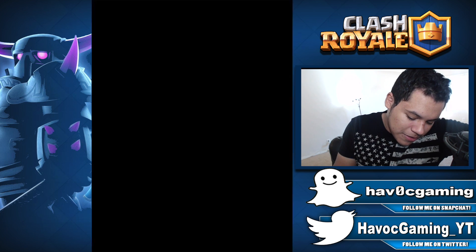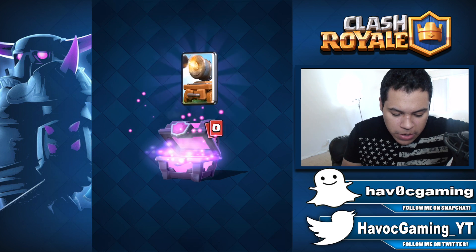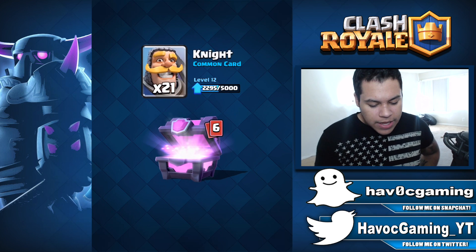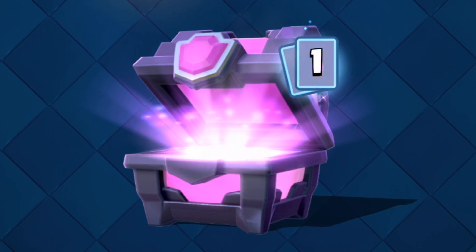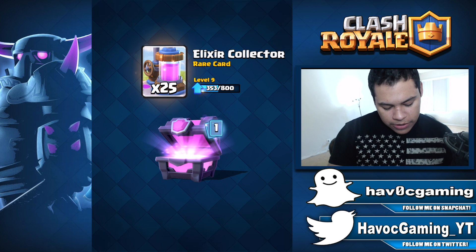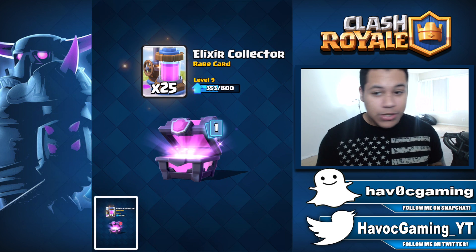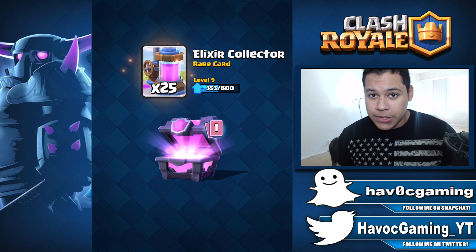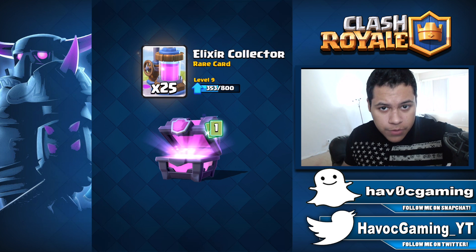I need a good one, you know what I mean? Here's the third chest — skeleton barrels, that's pretty good. At least we're getting some skeleton barrels, fireball and cannon carts. This one might be the last magical chest — 1200 gold, we have knight, skeleton barrel, minion horde, range, skeleton army. And whoa, we got one legendary! Go ahead and comment down below what you think it's going to be. In my opinion, I think it's going to be something I don't want. Every time I record I get something I just don't want — like Lava Hound or Inferno Dragon or Sparky.